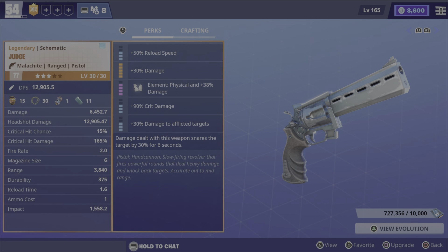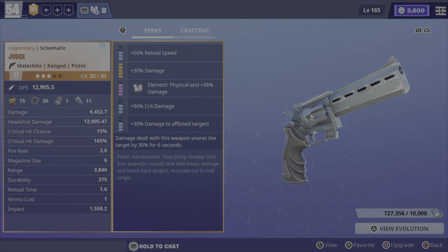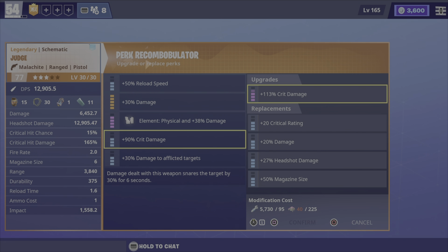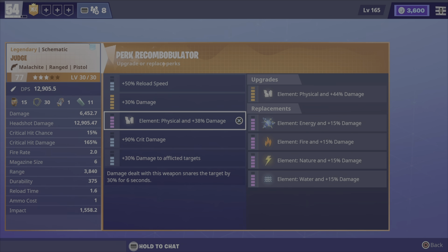Another thing you can also do is if you click upgrade, which is square, whilst on the upgrade screen, it will say you can modify them. This means you can increase the amount of damage they do, or the element damage. Mine hasn't got any element damage because I just don't want it to.